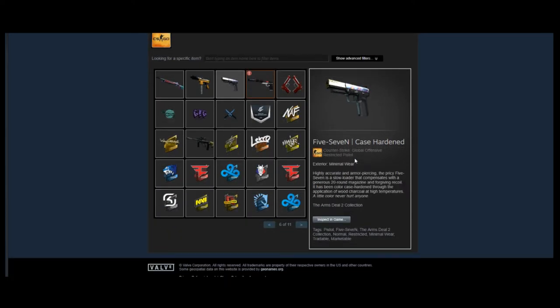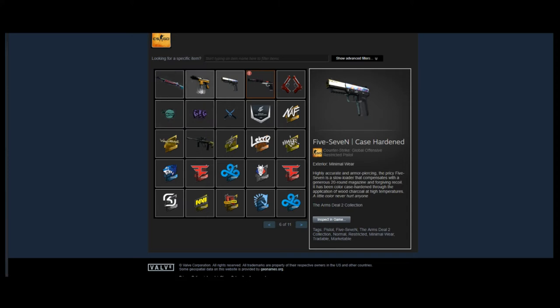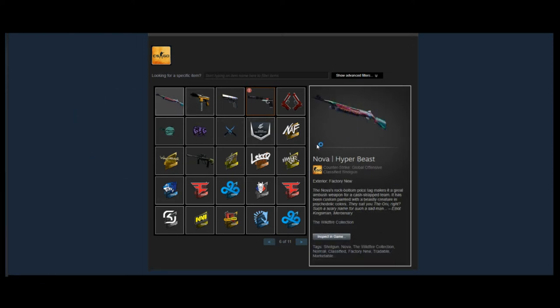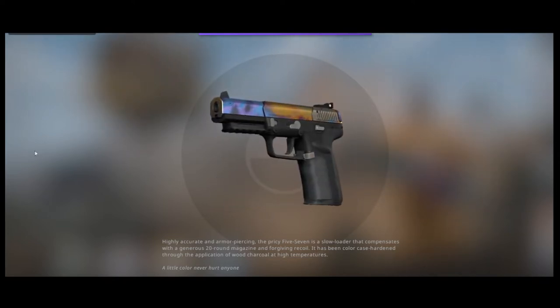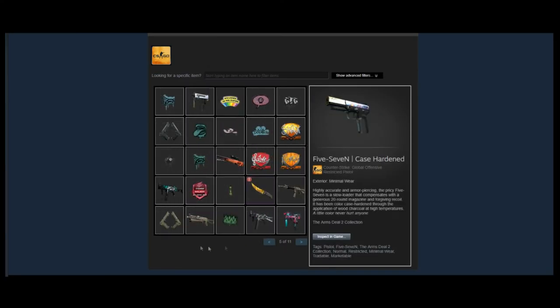He has a Five-Seven Case Hardened in Minimal Wear — we'll check out the pattern in-game. The Five-Seven Case Hardened is a pretty cool one and a nice investment that can get rare over time. Looking at the pattern, he has a forward-facing blue, which is actually kind of a rare and unique one to have. Good on him for getting that nice pattern.